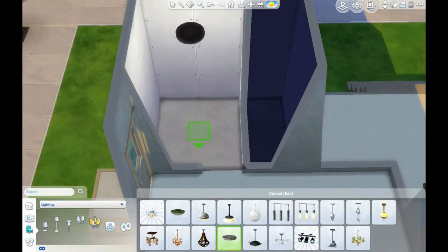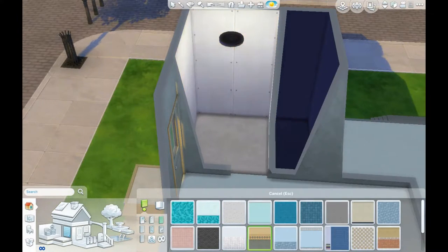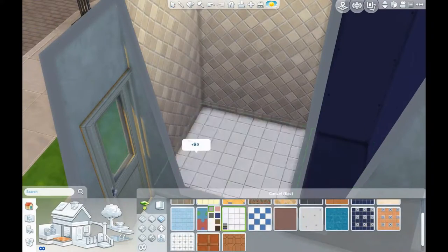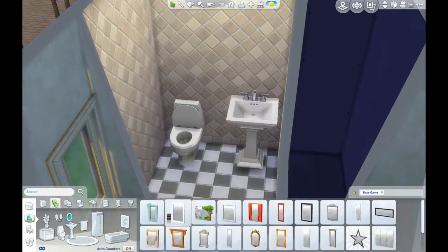My favorite hot dog is a hot dog with mayonnaise, ketchup, and then a little bit of mustard. And then sometimes, maybe if I'm in the mood, some relish — but I'm usually not in the mood for relish. I'd love to hear what your guys' favorite hot dog is.